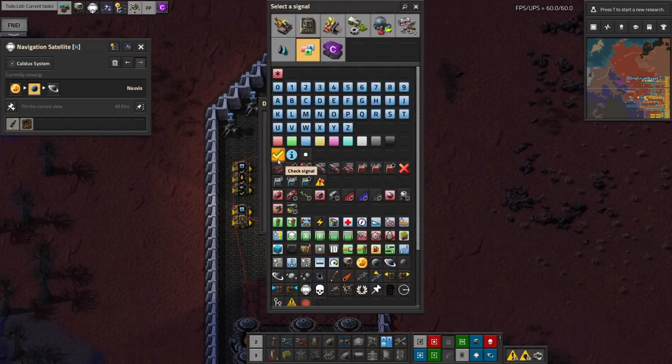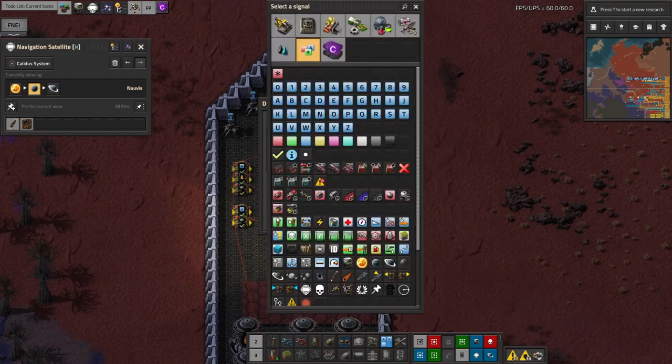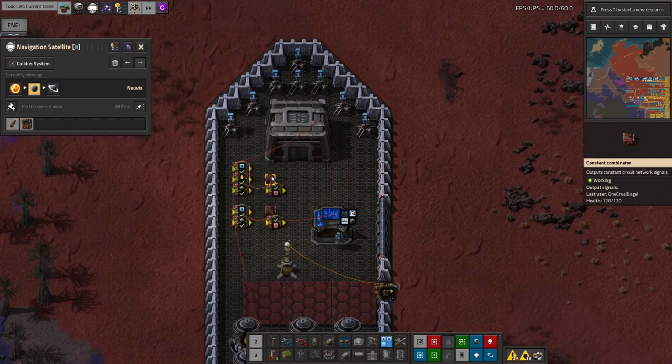If you wish to add additional stops en route — perhaps for loading, unloading and refuelling in three separate places — this can be done in exactly the same way. Just be careful to make sure all your destinations are set correctly and in the correct order.